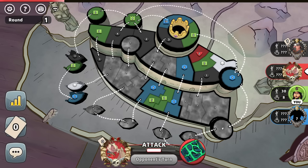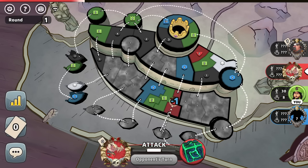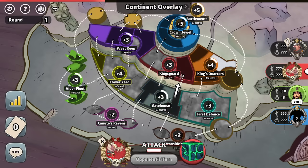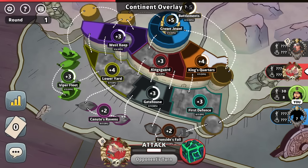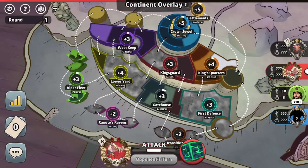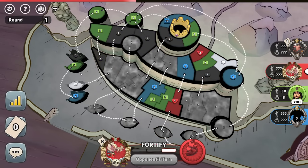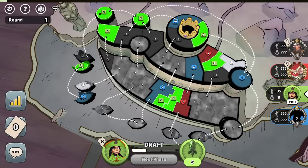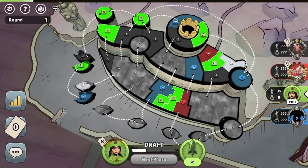I hope it's not right here because then we're fighting for the battlements together. You're probably down in here going for the iron side or Canute's Ravens. I could try to grab Viper fleet - I'll need to hold. Actually, once I take out this, because this is like a blizzard there, we don't have to defend against there. So once we push through this, I've got a one-point hold right here through all of this.